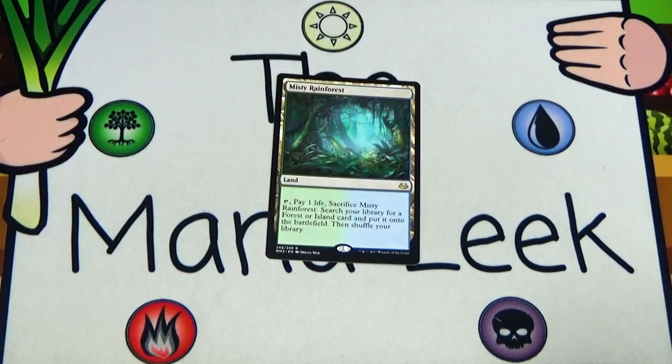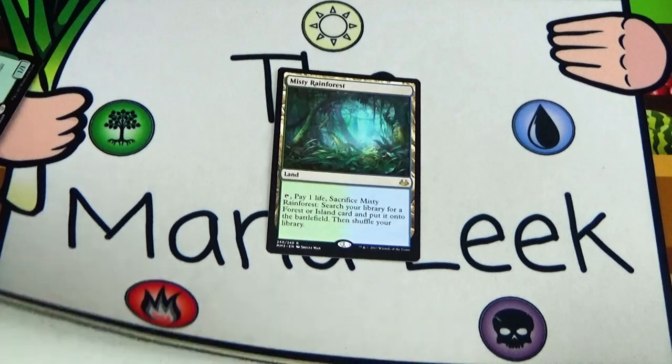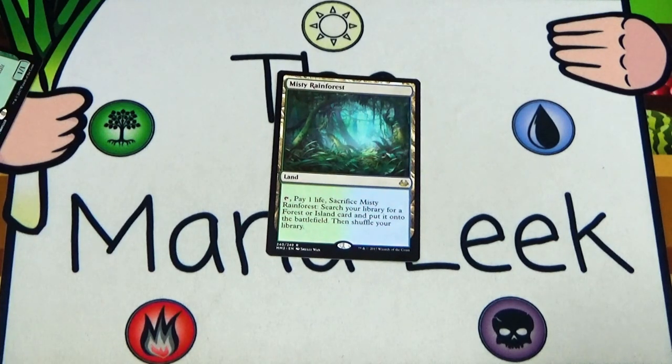So recapping, we got a Voice of Resurgence, a Blood Moon, a Tarmogoyf, and a Misty Rainforest across the four Modern Masters packs — pretty good. I'm going to retire as Modern Masters champion as of now. Let me know what you think of Dinrova Horror's reign of terror on this format in the comments, and what you would first pick. As always, find me on Twitter at TheManaLeak — that's L-E-E-K like the vegetable, not the card — also on Facebook, Twitch, and Patreon where you can become a backer and earn one of the playmats. Click like if you enjoy the content, subscribe for more, and see y'all next time.